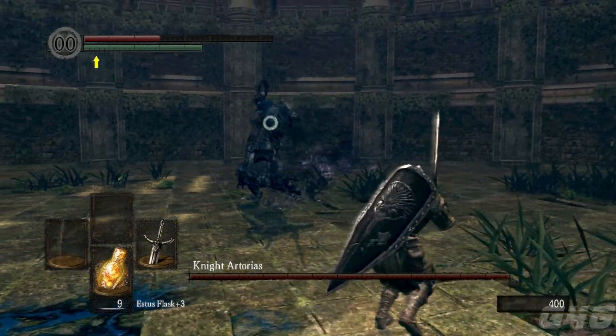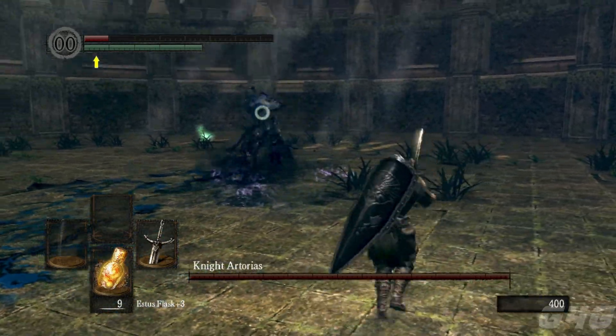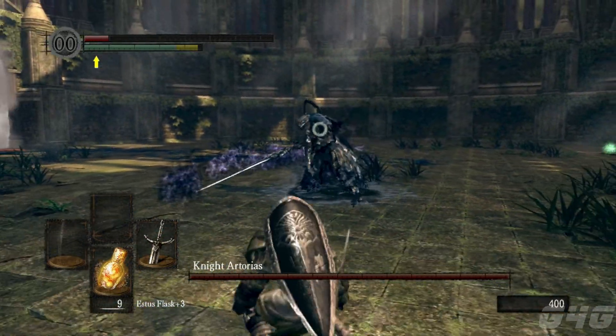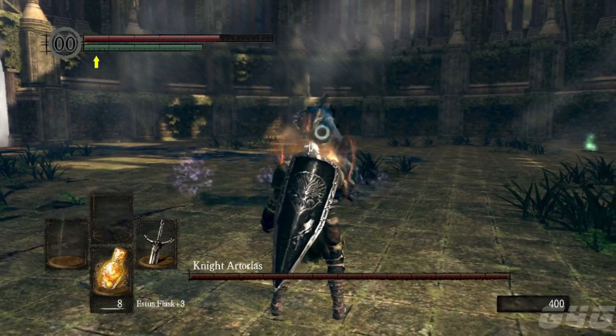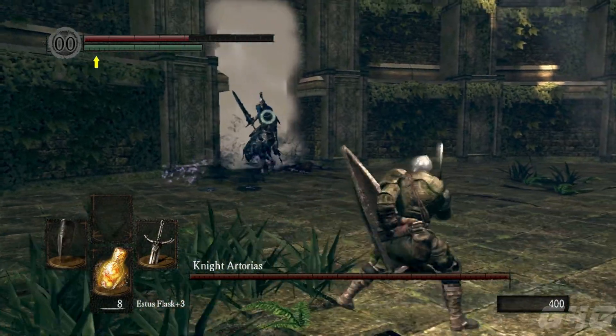His moves — this one is another hard one, but you can easily just walk backwards and then dodge at the right time. You should be able to dodge just like that. It's a good time to drink some estus, but it's really hard.